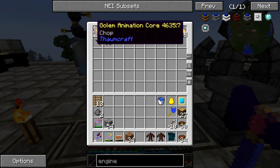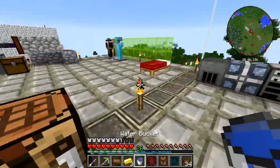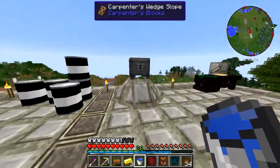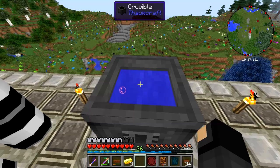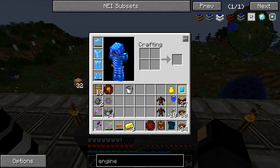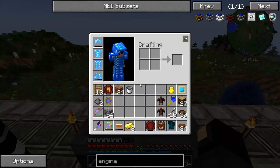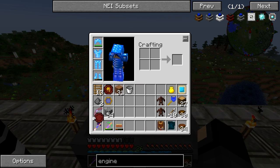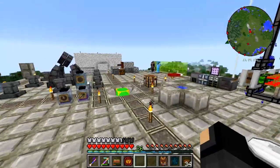Let's grab our golems. Oh, I need to make a gather core as well. How do I make a gather core? I can't find anything here. Oh, that wasn't done yet. There we go — golem animation core: gather.